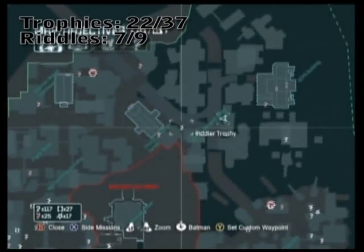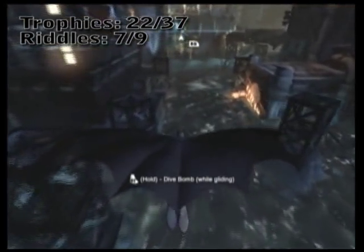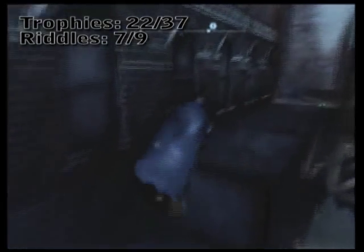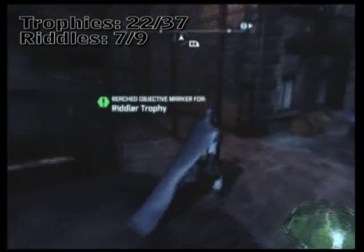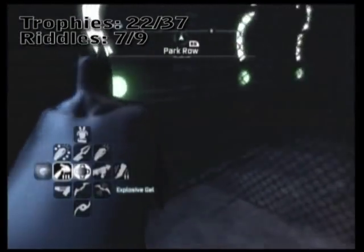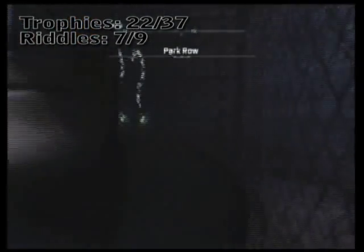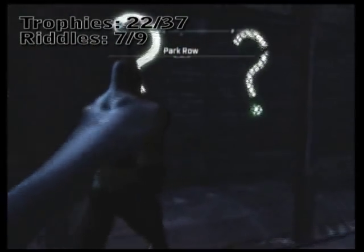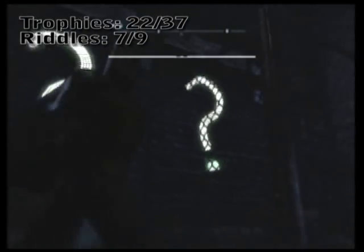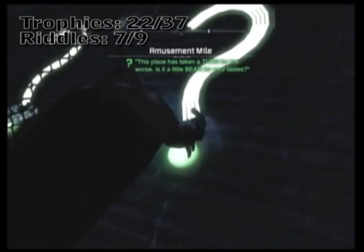I'm going to go ahead and mark the location of this next trophy. This one takes a little bit of effort and you need to be quick — it might take more than one try. There are six question marks you're going to have to destroy in very quick succession. There are six on the bottom and six on the top, and you can't access all three at any given time. Three of them you can get at once using explosive gel. However, to get the top three — and if you don't detonate them within about three or four seconds in total, you have to redo the whole puzzle.